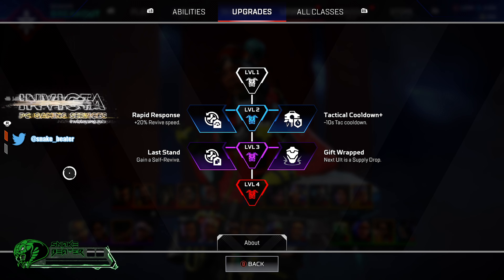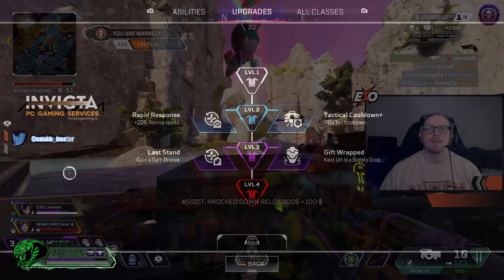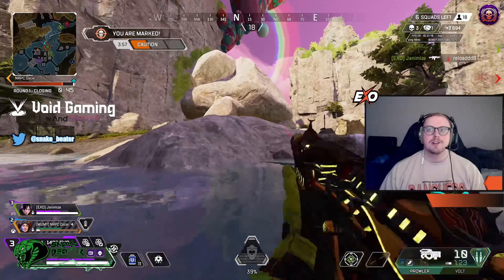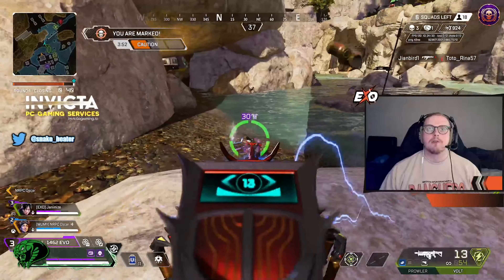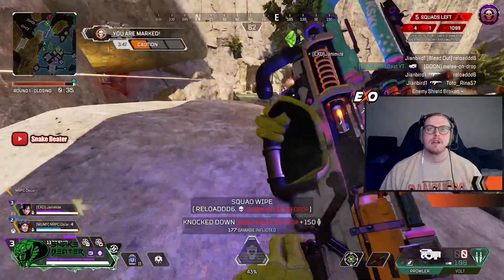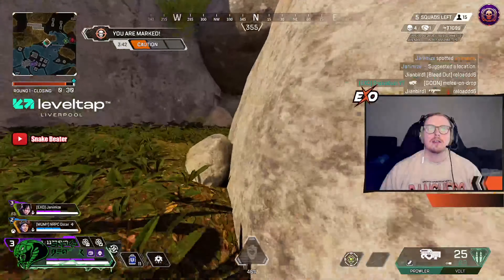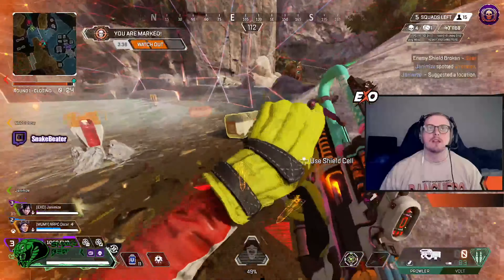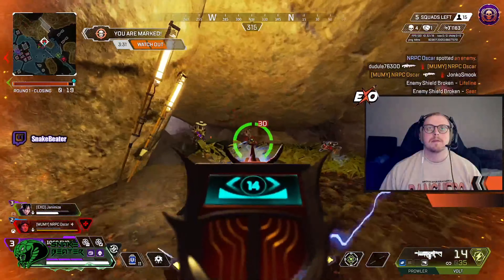Out of these four upgrades, which two should we be picking? Moving into level two, I personally found that Rapid Response was more beneficial. Don't get me wrong — Tactical Cooldown, getting 10 seconds quicker on your drone, is a very good idea and would be very useful. But with Lifeline obviously being a medic and needing quick revives, you want to get your team up as fast as possible. With Lifeline no longer having her shield during revives, you need to get them up quickly — because as soon as I hear someone being revived by a Lifeline drone, I'm straight away shooting that person on the floor.